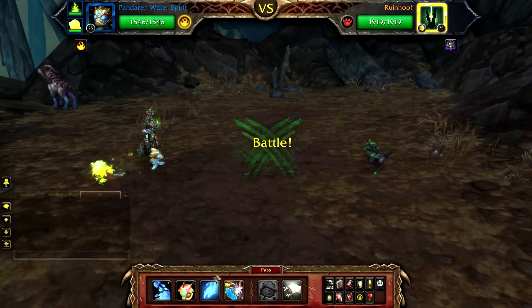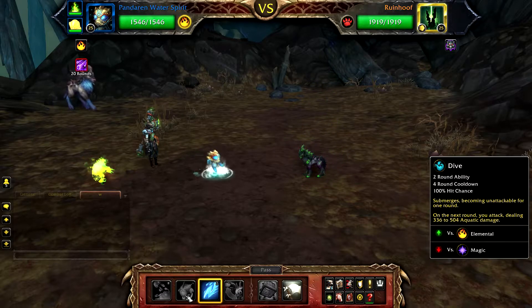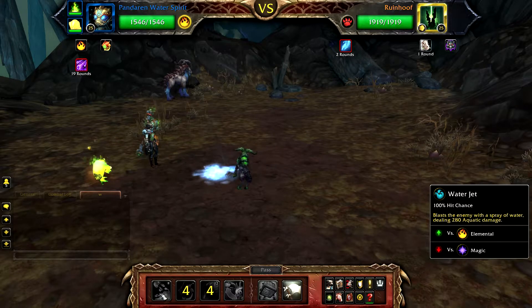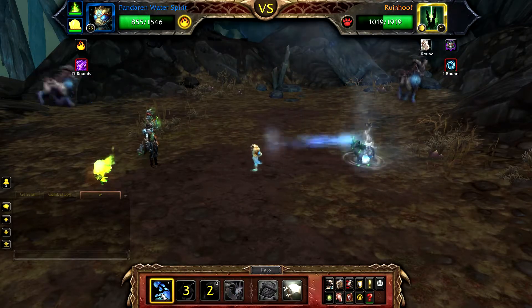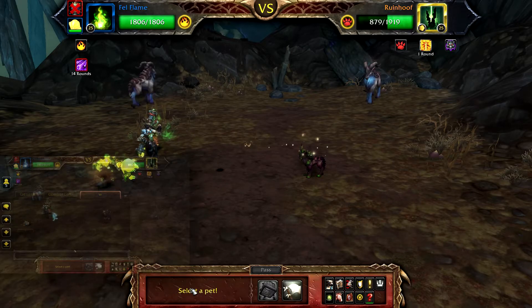Start with your Pandaren Water Spirit, cast Geyser followed by Dive, and then use Water Jet until your Water Spirit is defeated. Once defeated, bring in your Fell Flame or Ominous Flame.